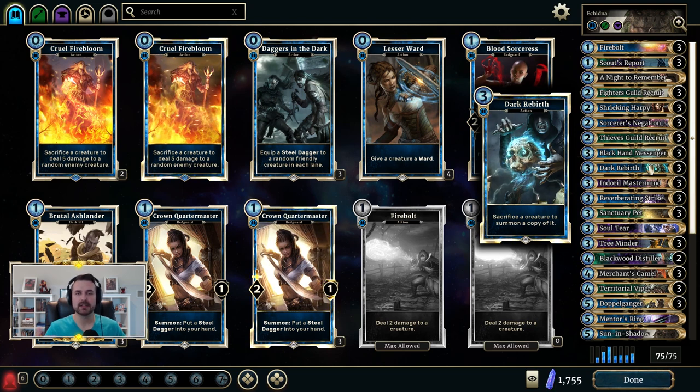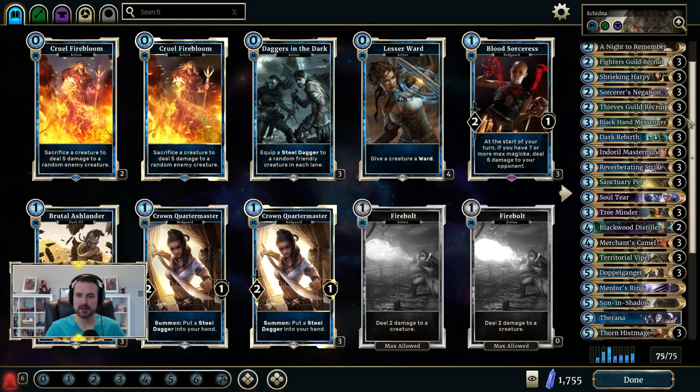Think of it like card counting — Dark Rebirth on a Nyxox is plus two, Knight to Remember is plus three. Sometimes it's not just to pull off the OTK; sometimes you want to get to a certain magicka number because you're trying to find something specific with Genius Path Mage. Which brings me to the next point.